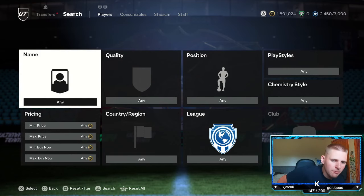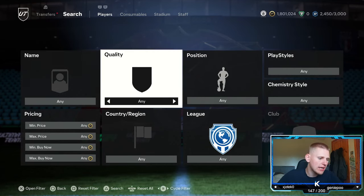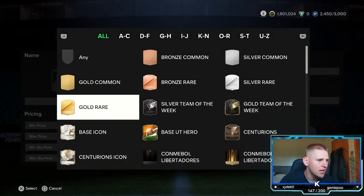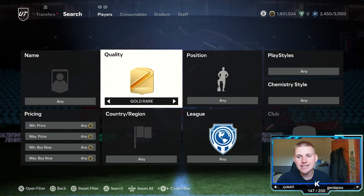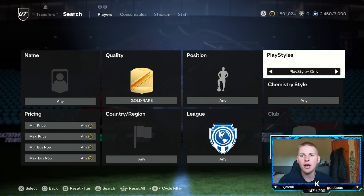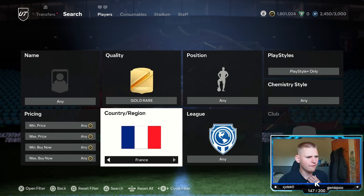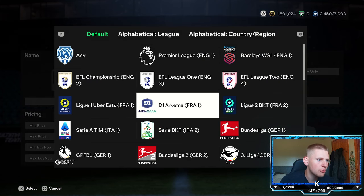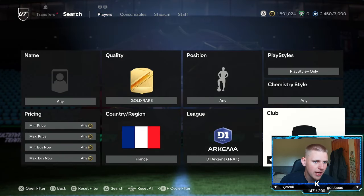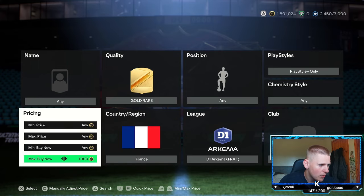Hopefully you get yourself in and we can become millionaires on FC24. Starting off with the first method: we have one low budget method, one medium budget method, and one high budget method. Starting with the low budget method — it's an 84-rated filter, position leave at any, play style go to play style plus, chem style any, nation go down to France, and league go down to the D1R Chema, which is basically the women's league.